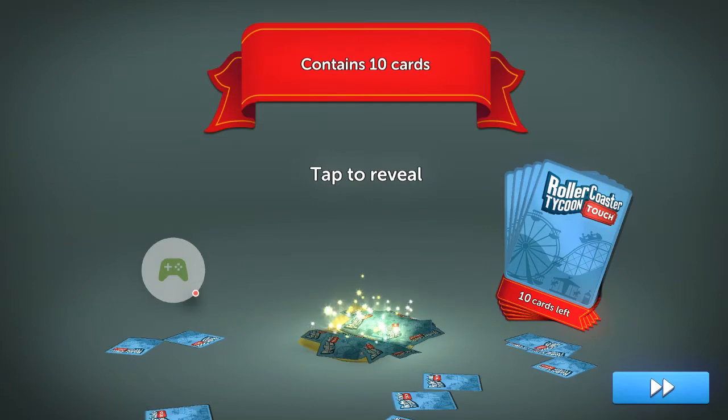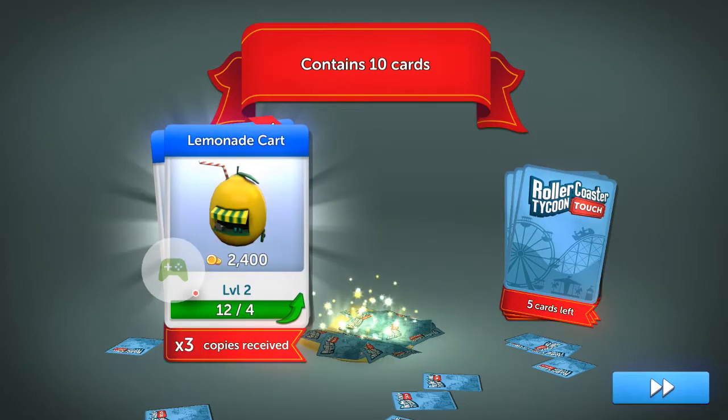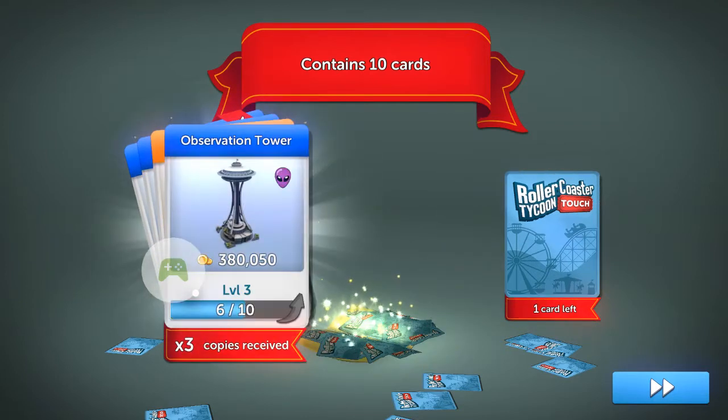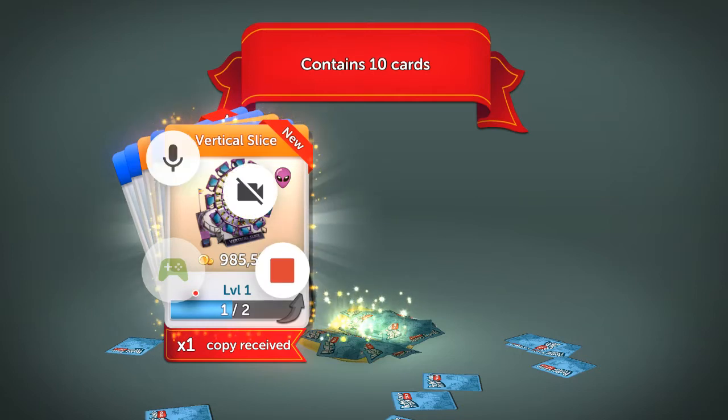Let's see what we've got. It contains 10 cards. We have the Atari Trophy, Lemonade Cart Level 2 that needs to be upgraded, Baseball Hat Shop upgraded, Observation Tower again, and Vertical Slice — that's new to me.